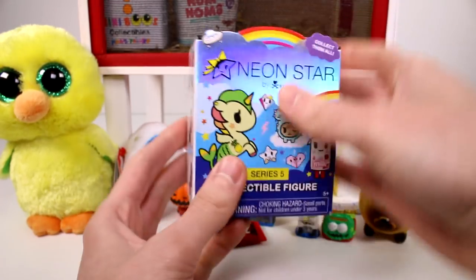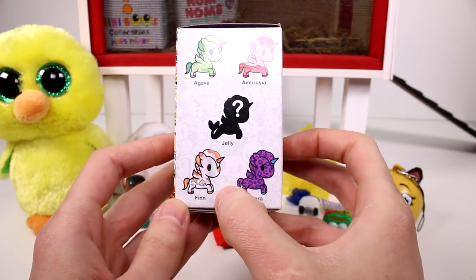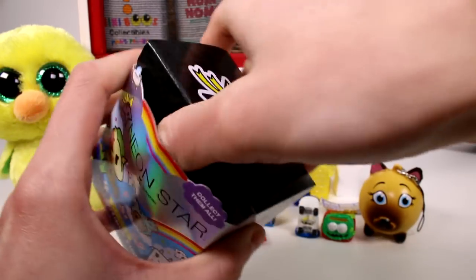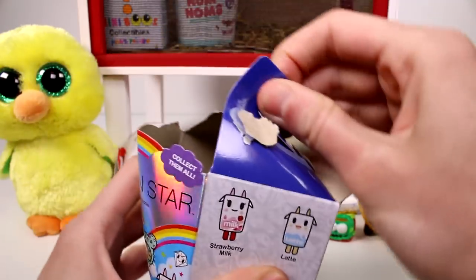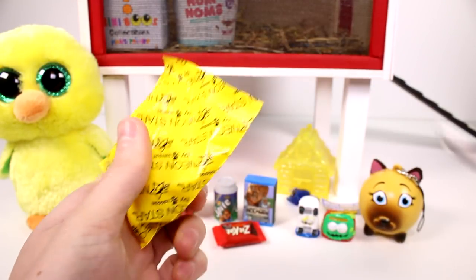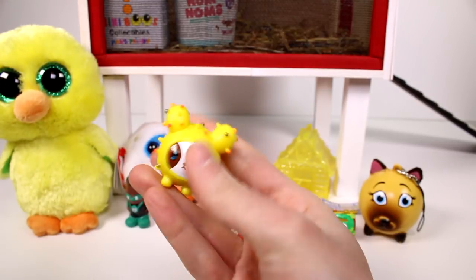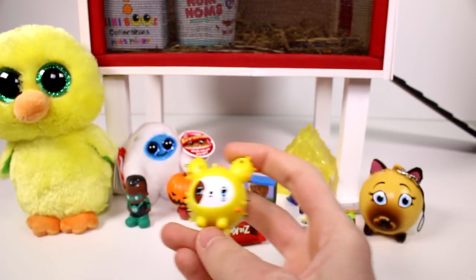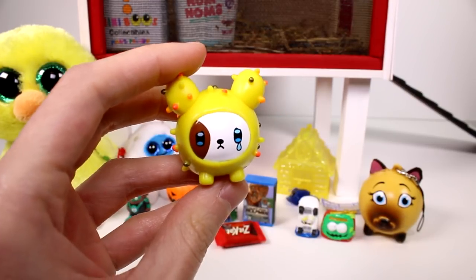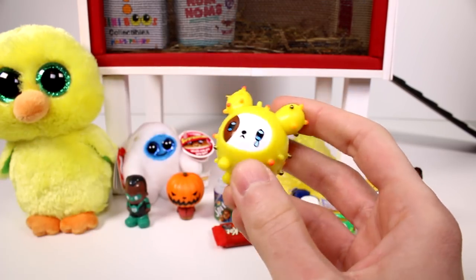So we have the Neon Star Series 5 next. Here are some of the ones you can get — I really want to find Finn, that one's so cool with the little fish. Let's see what we have. We have the little cactus pet, this is Salamino. So cute and so sad — look at that, you're super super sad. I'm sorry little friend. He's so cool though.